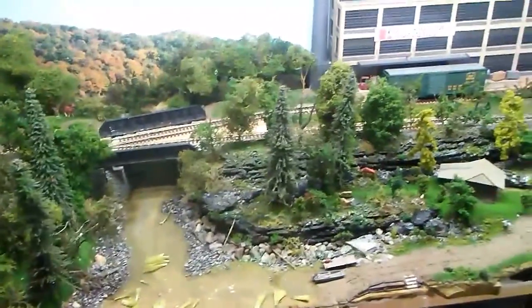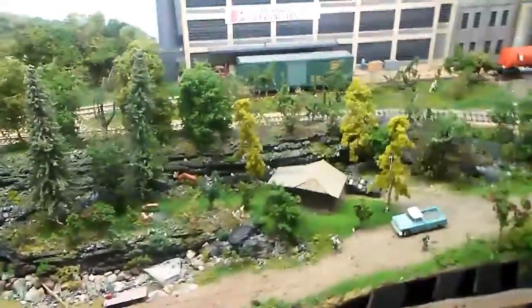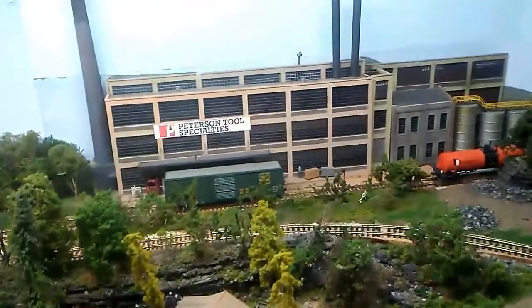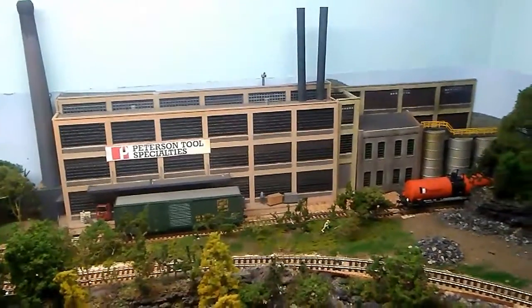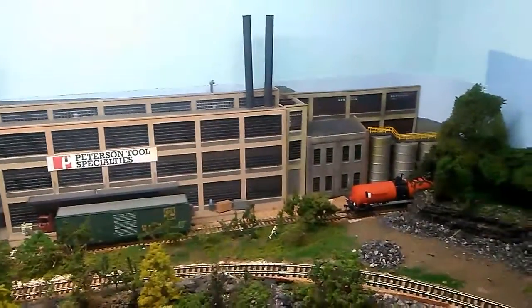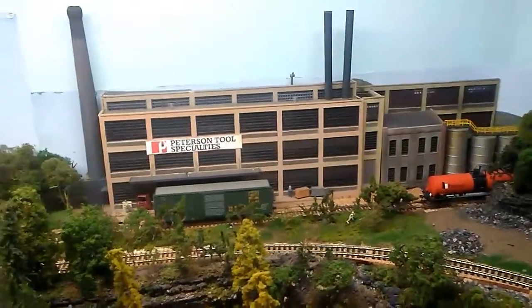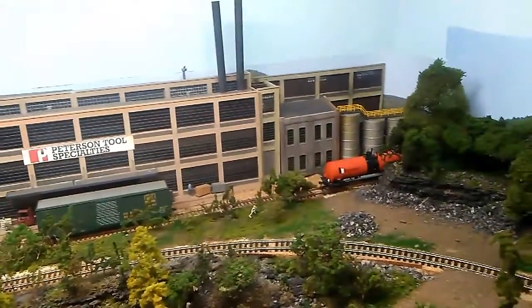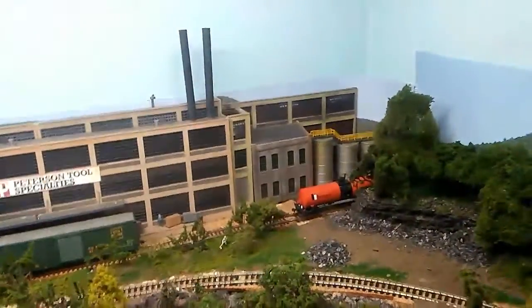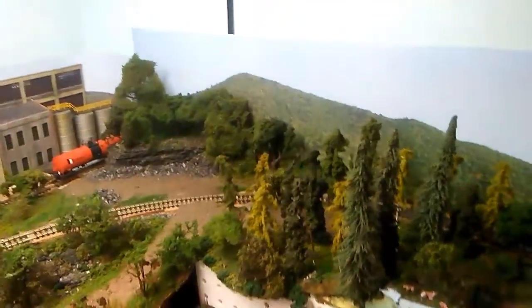This is basically a couple of John's cabins here, where he gets away from everything. In the background there is Peterson Tools — I used a couple of different Walther's kits to build this industry. I can put two 50-foot box cars in here for shipping and receiving, and I believe I can put two tank cars in here to deliver the lube and oil they need for building the tools.